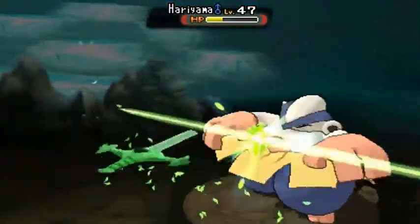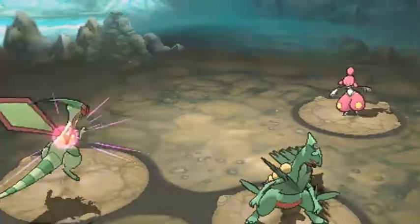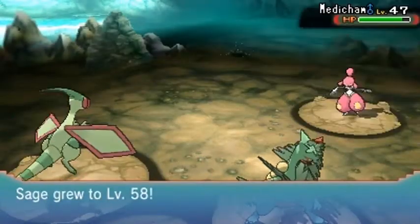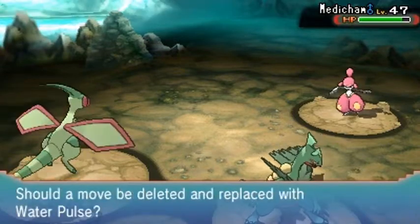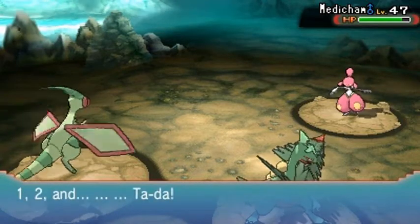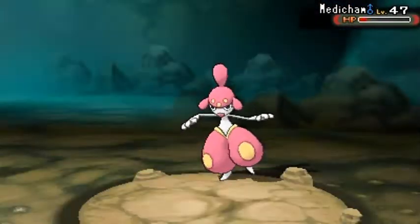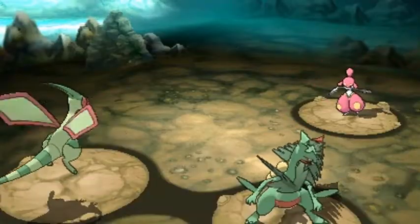Leaf Blade — take that Hariyama, you big old sumo wrestling Pokemon! Desert Storm grows to level 52 and Sage of the Halo grows to level 58. The rest of my Pokemon are just mooching off this experience. Nessie wants to learn Water Pulse — okay! Let's give that to Nessie. Bam — Water Pulse! Growing levels again. Dragon Claw to finish this guy off — and here comes an acupuncture technique — special attack has risen!